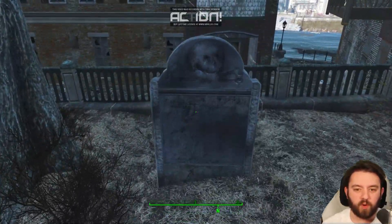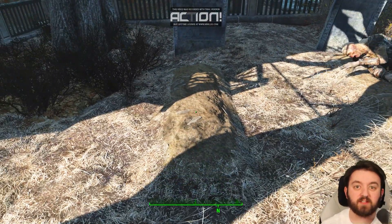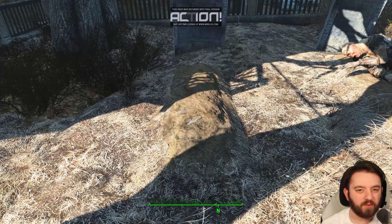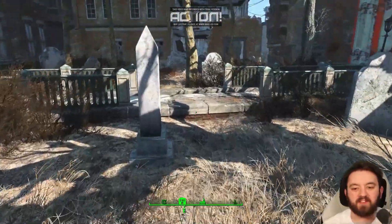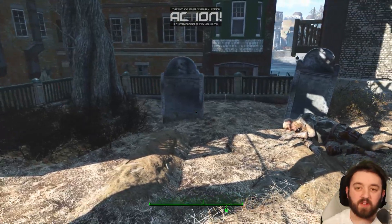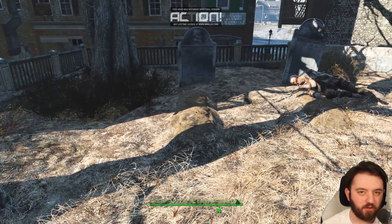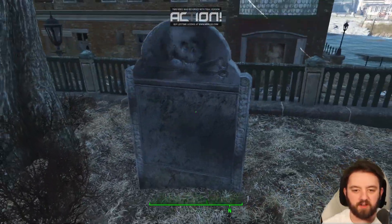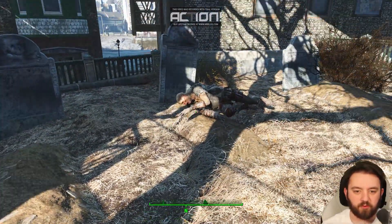It's this one on the north west side. To start the gilded grasshopper quest, you'll have to go to the top of Fanuel Hall and get a wee gilded grasshopper in one of the towers — I'll probably do a separate video on that. You then progress through the quest line and can eventually come here, open the grave, and get a unique item for your troubles.